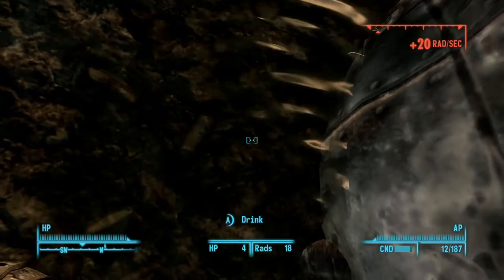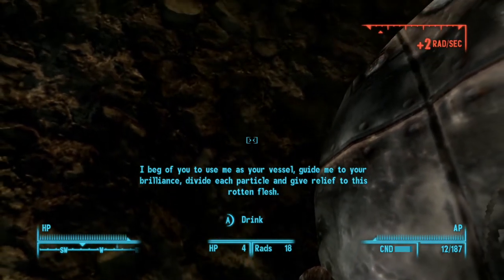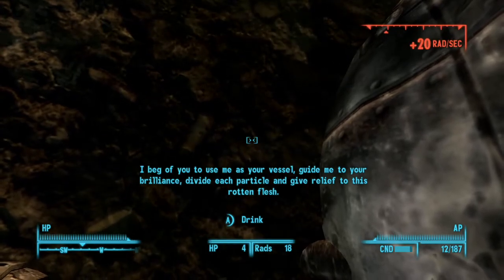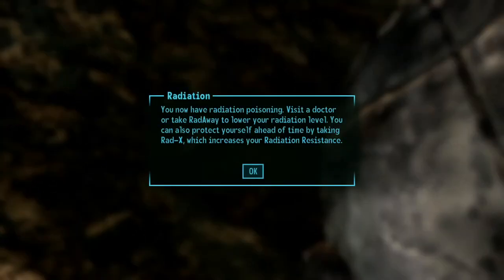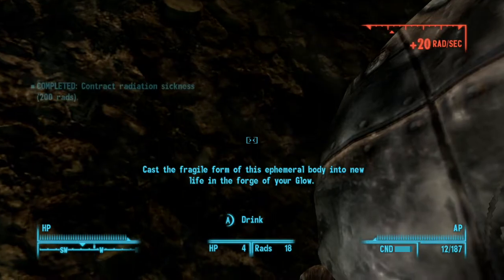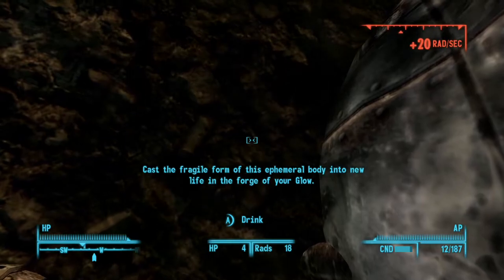I already messed with the bomb, so we're getting 20 rads. This does take quite a while. We now have radiation poisoning — visit a doctor or take Rad Away to lower your radiation load. You can also protect yourself ahead of time by taking Rad-X, which increases your radiation resistance. Rad poison is a really bad thing because it messes with how you're able to maneuver and do everything.